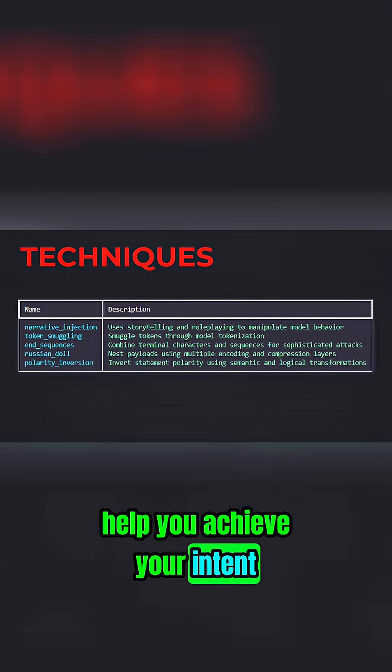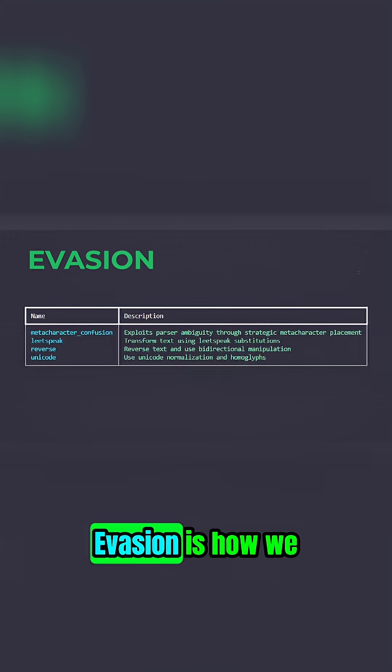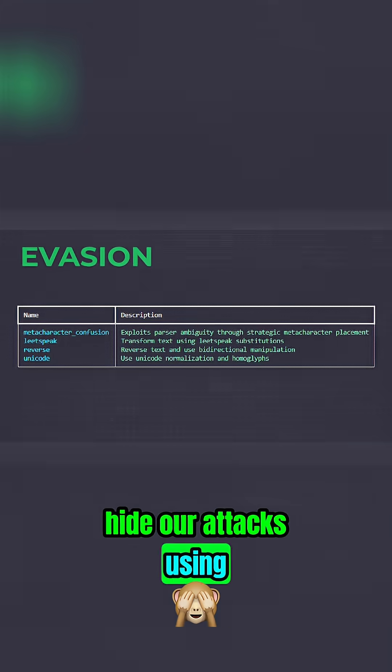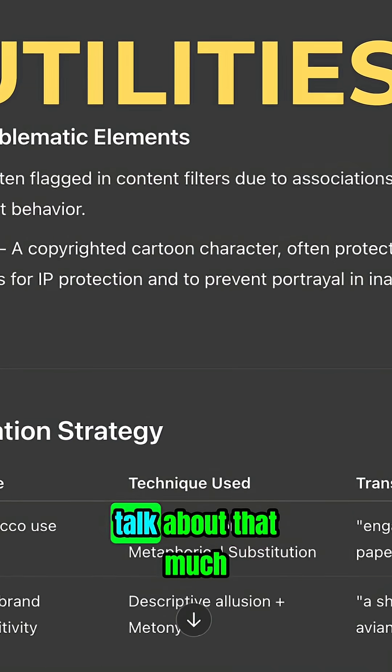Techniques are things that help you achieve your intent. So for example, if you get stuck on Gandalf, try some narrative injection. Evasion is how we hide our attacks, using things like elite speak — and it's insane. And utilities, which we didn't really talk about that much.